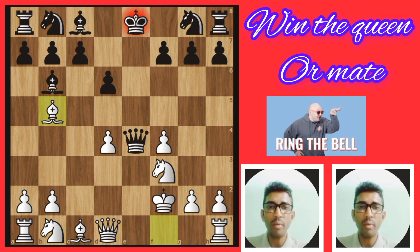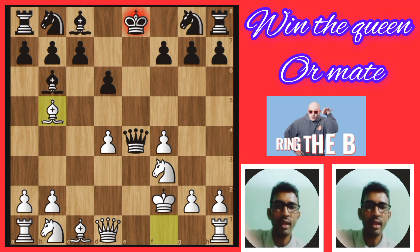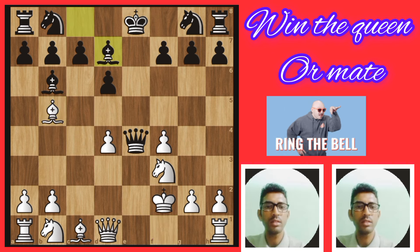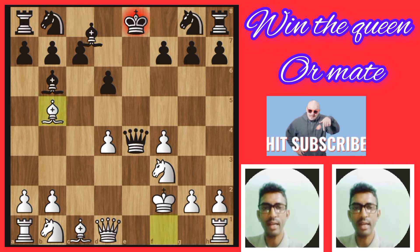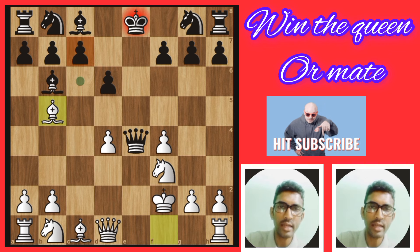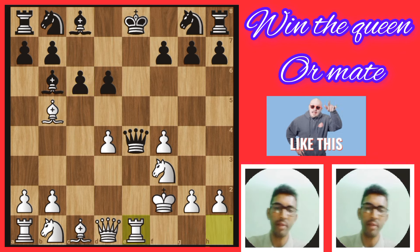Now black has many moves. If black goes to cover like this, the rook goes here and easily traps the queen. Now check — if black plays queen check, then pin the queen and black is going to lose the game.